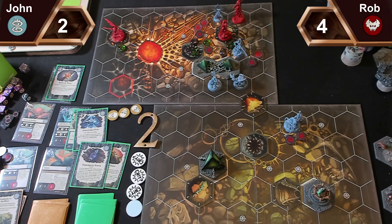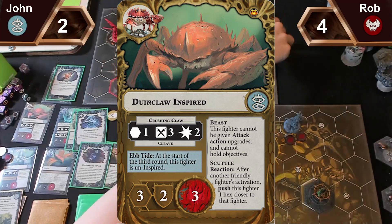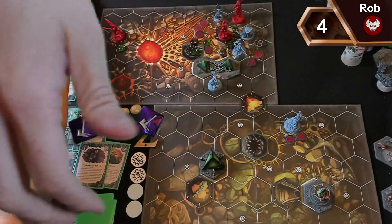I'm sad I got rid of those objectives at the start. If it helps, I'm not sad. For my second activation, my crab is going to charge your leader — one, two, three. Free fury, fully supported, you have a support as well. All misses — never mind. I'll play Phantasmal Form; in the next activation all my fighters have free dodge.